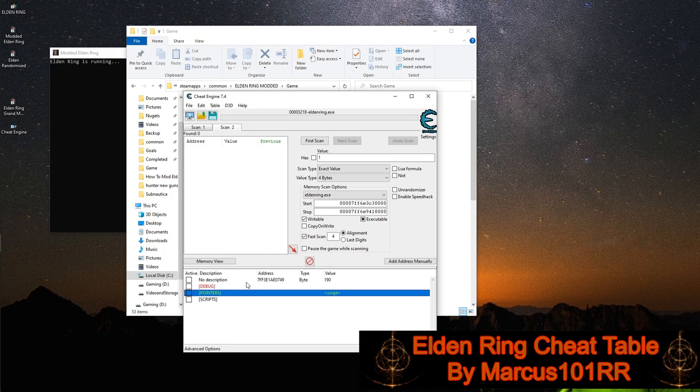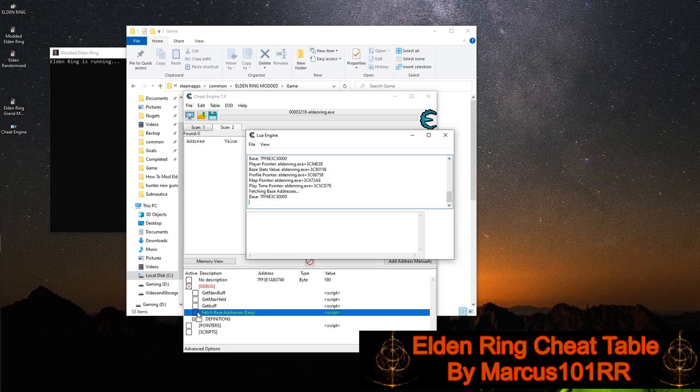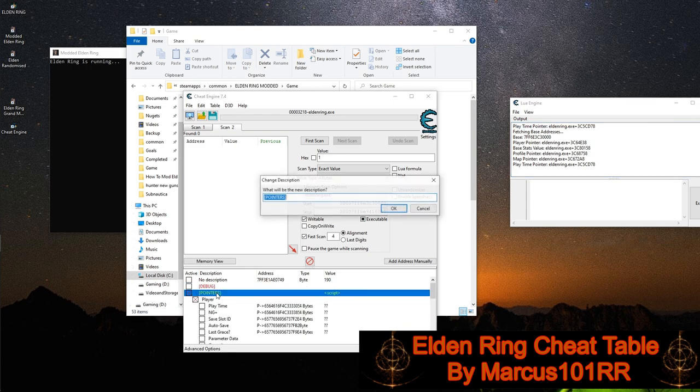My current version is no longer correctly updated as far as this goes. So we're going to actually have to alter my pointer. If you go into debug, Marcus included the fetch base address. So we just tap that and it'll actually get these values for us. Now we're going to go ahead and exit the debug and go into our pointer script.